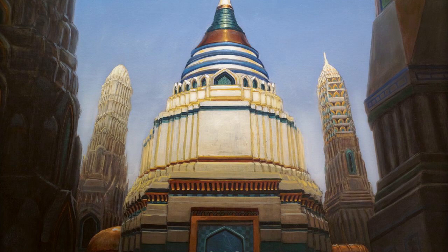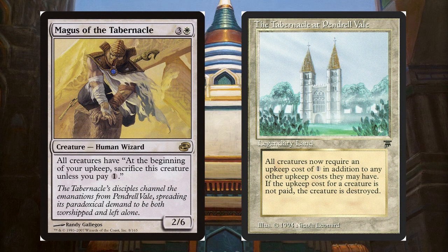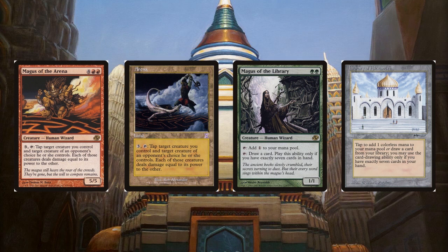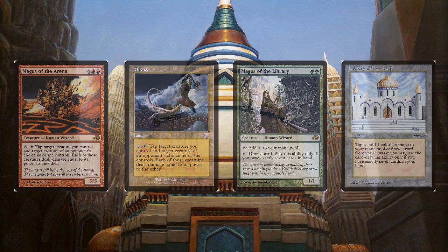After that there was the Magi Cycle, a group of rare human wizards that had the same abilities as certain powerful lands that had been previously printed in the early days of Magic. This was comprised of Magus of the Tabernacle, having the same ability as the Tabernacle at Pendrell Vale; Magus of the Bazaar, which had the same ability as the Bazaar of Baghdad; Magus of the Coffers, which had the same ability as Cabal Coffers; Magus of the Arena, which had the same ability as the land called Arena; and Magus of the Library, which had the same ability as the Library of Alexandria.